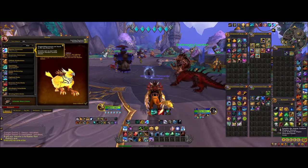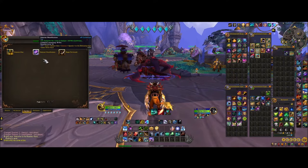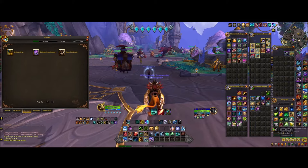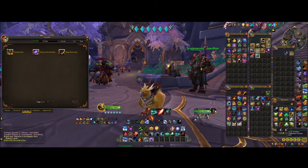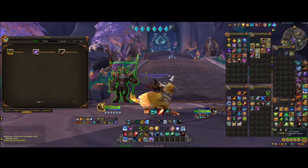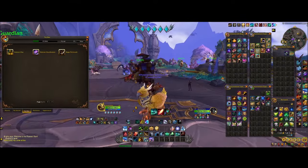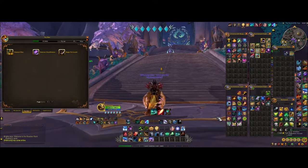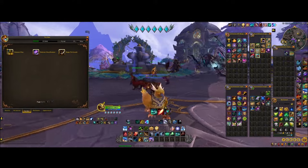What you want to do first is, if you have the toy for Dalaran, you want to go into your toy box. If you don't have the Dalaran toy, that's okay. You can just go to Orgrimmar — the portal should be right up these steps. And once you're in the portal room, go to Azsuna — I think that's how you pronounce it, feel free to correct me in the comments — and then just go back to Dalaran. It should be in the Chamber of the Guardian.